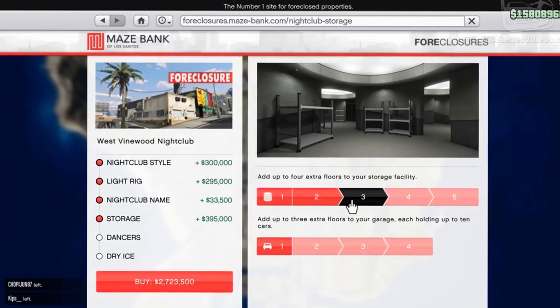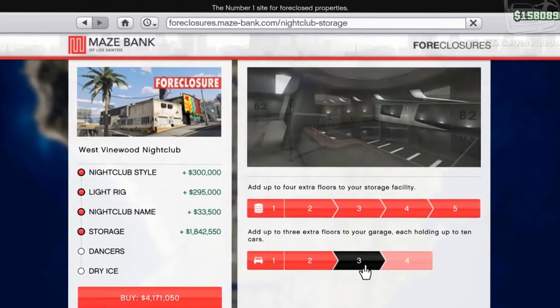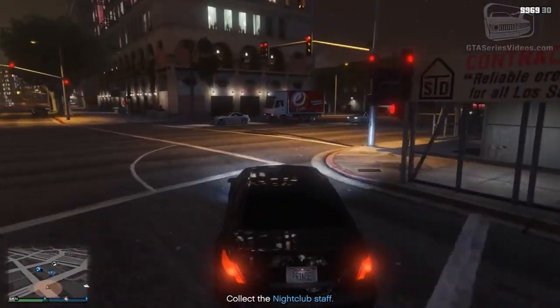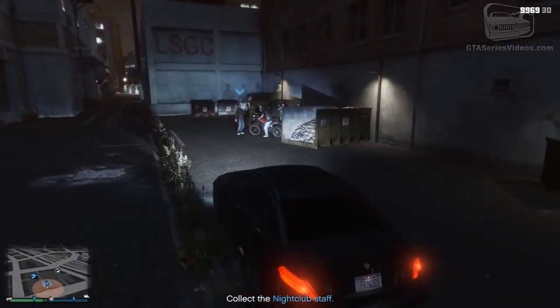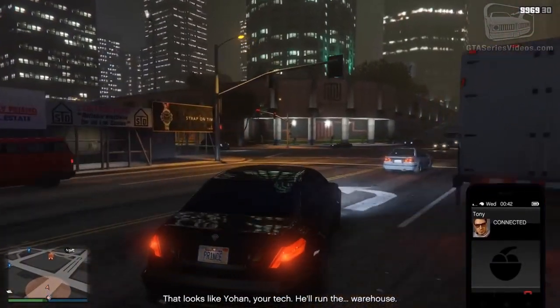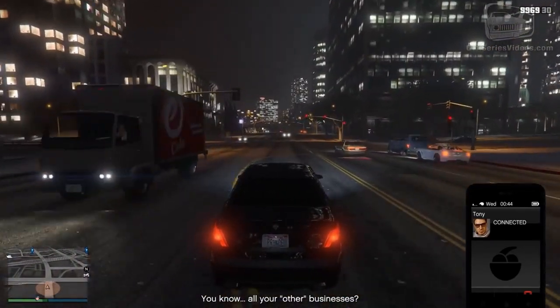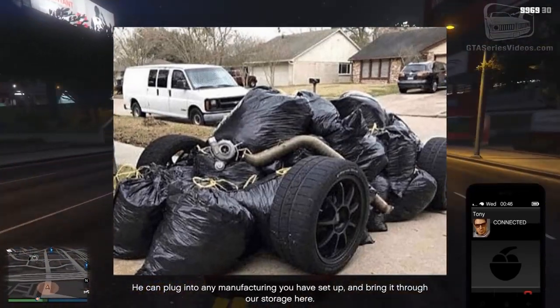The only tab here you want to think a bit about is storage. Here you can buy more storage for your nightclub so you don't have to sell as often. The maximum number of storage floors you can add is five. For newer players with not too much money, I recommend holding off on buying these until a bit later in the game when you have more money to work with — remember, you can always change this later. You will also see extra garage floors you can add, but this doesn't get you any monetary benefits; it's just an extra garage for your personal vehicles.